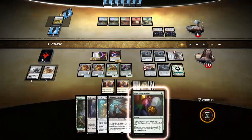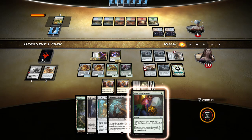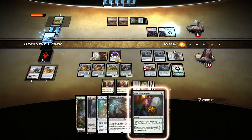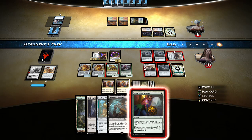Down to ten life. I wonder if I'm supposed to be trying to empty my hand or to draw into something else — probably empty the hand so I don't die to the Visions. Glimmering main phase — what does that tell me? Is he desperate? Seems like he must have some of those eight fogs in hand. Alright, I'm gonna start trying to unload my hand.